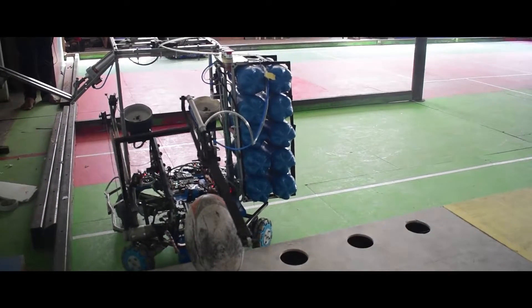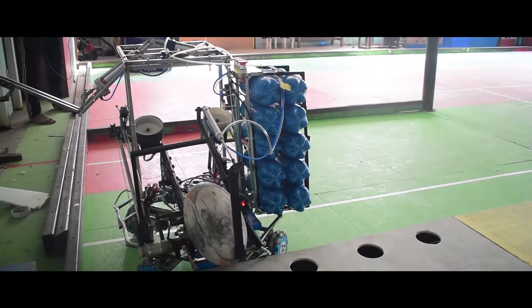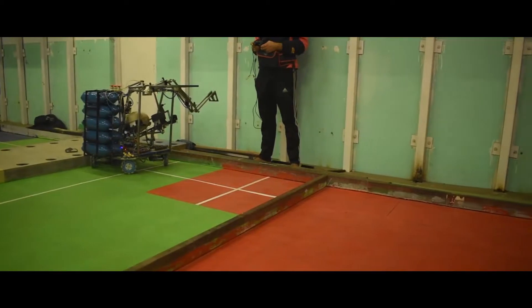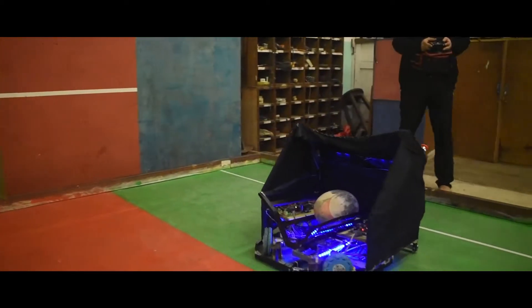At first, the pass robot starts from the pass robot start zone, picks up one of the tri-balls from the ball rack, and passes it from the passing zone to the tri-robot receiving in the receiving zone.